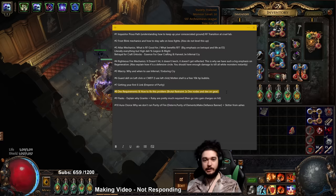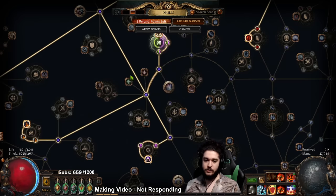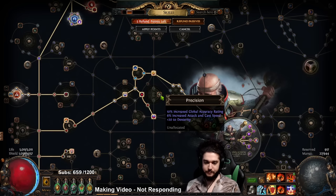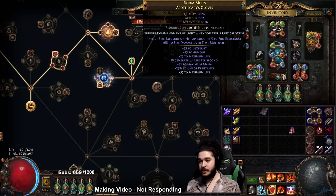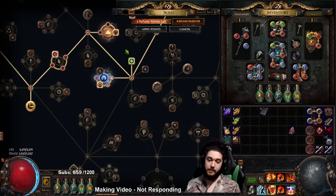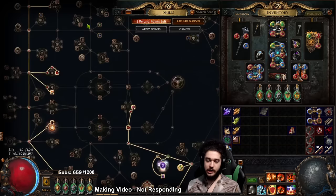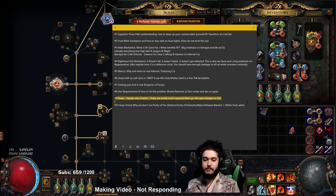Dexterity requirements - this is mainly for the leveling phase and the end game transition. During leveling you have the following options: there is a dex node near Agility when pathing towards Acrimony while still on Winter Tide Brand. You have the two-point option of getting Precision for dex, attack speed and cast speed. You have another option with Proficiency. Don't forget you can get dexterity on your gloves even if they're not evasion-based, or on your rings. Ashes of the Stars has an all-attributes roll, and a Brutal Restraint jewel is something you can swap in later.